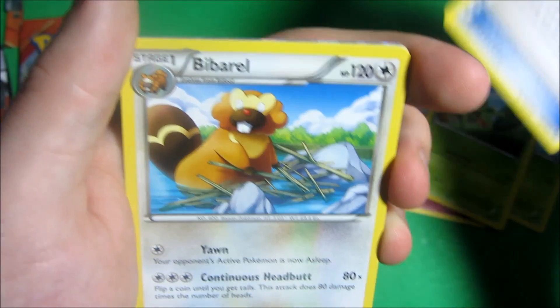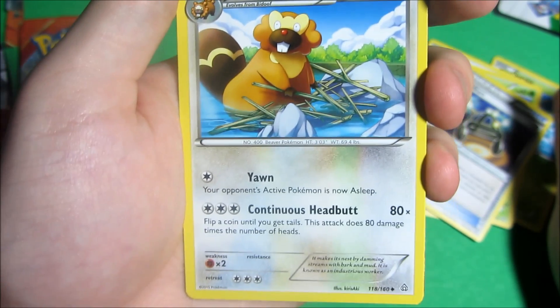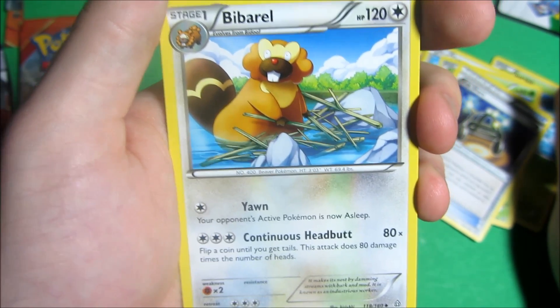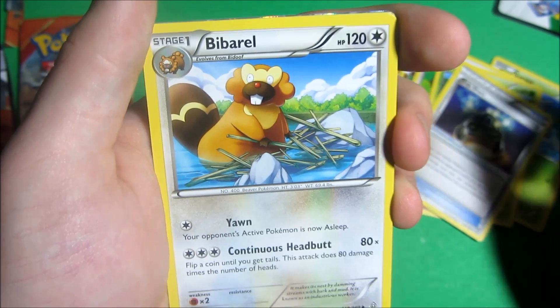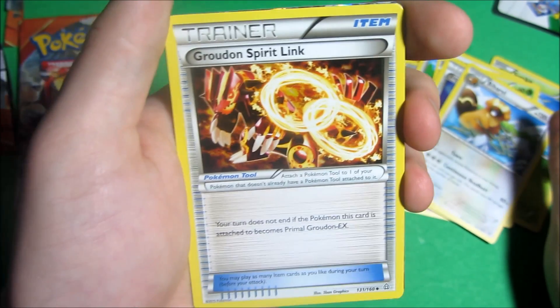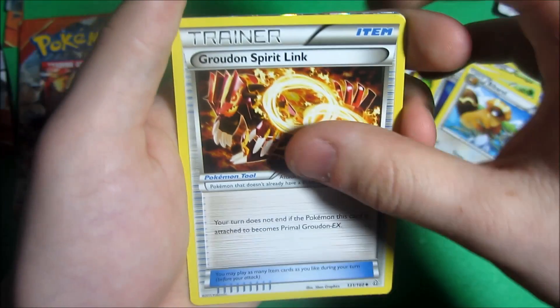The Lairon here, uncommon. Now, once again, I am trying different camera angles, so in the comments below let me know which one you guys think is the better one from all the ones I've tried. Groudon Spirit Link — uncommon, sorry.